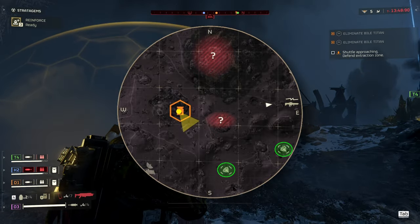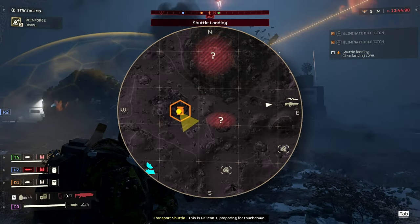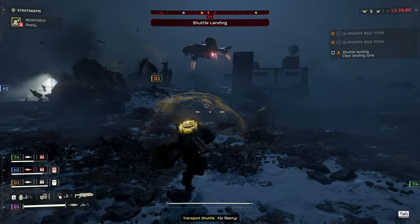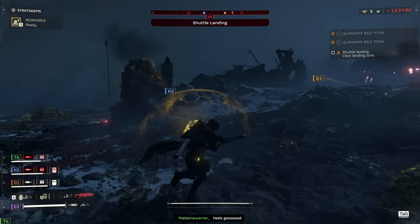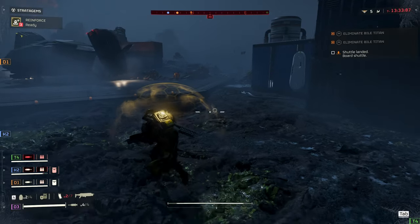Resources appear as a question mark or gem on the minimap, but secondary objectives appear as still icons when you're in close proximity. After a couple of matches you get an idea about how most of these objectives look like, and you will see them long before they pop up on the minimap.